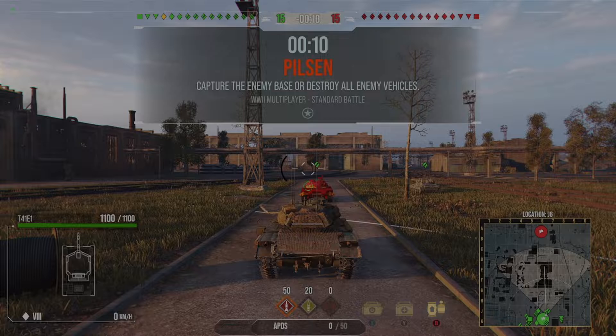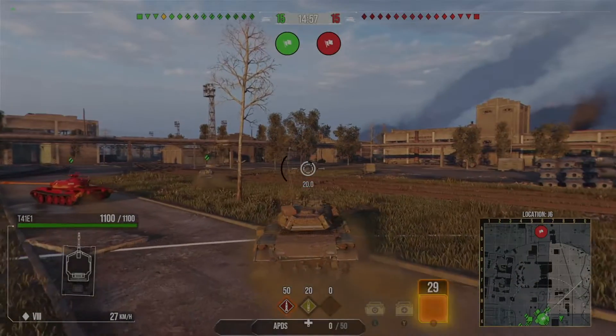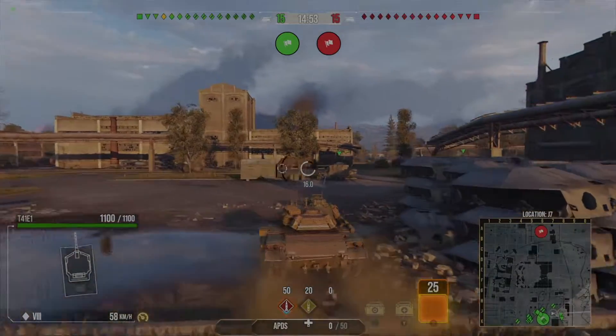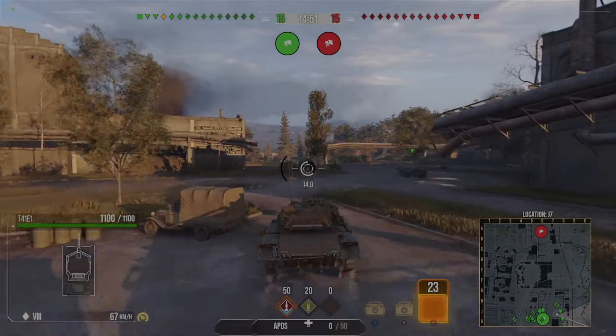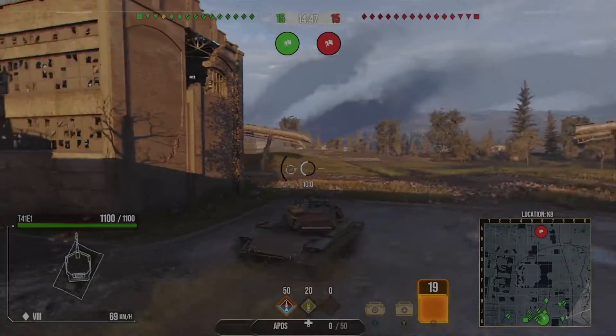Let's get on with the game. We are on Pilsen, which is probably not the best map for a light, but we make it work. We are top tier, which helps obviously, and there is one fun police in the game. I'm going to go to the right-hand side at the start of this game and see what we can do from there.